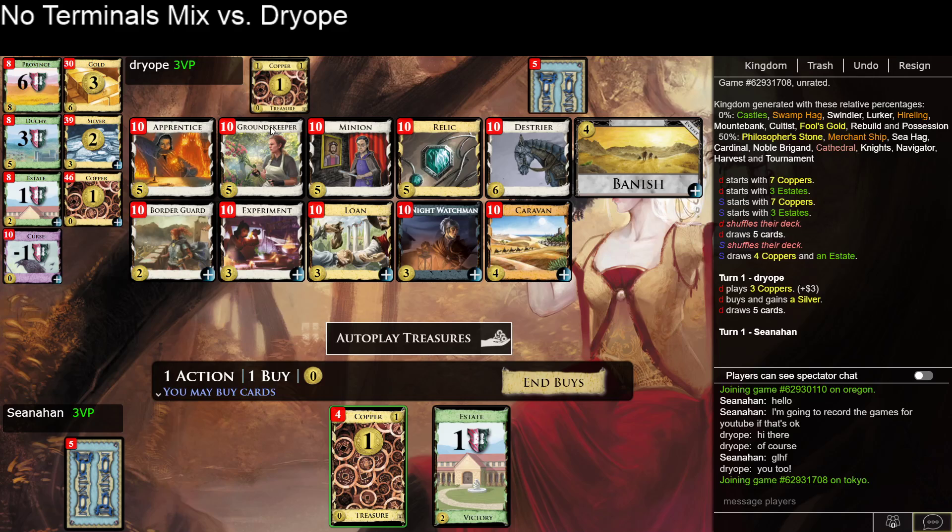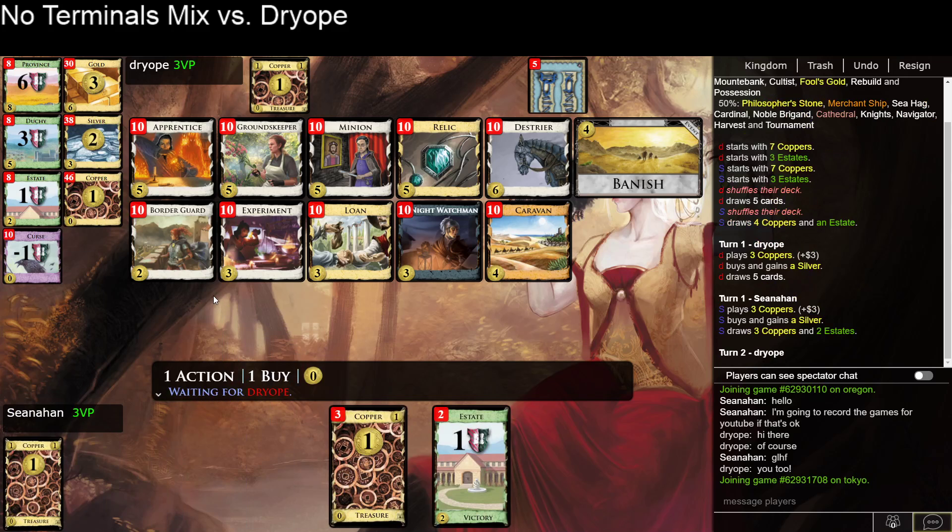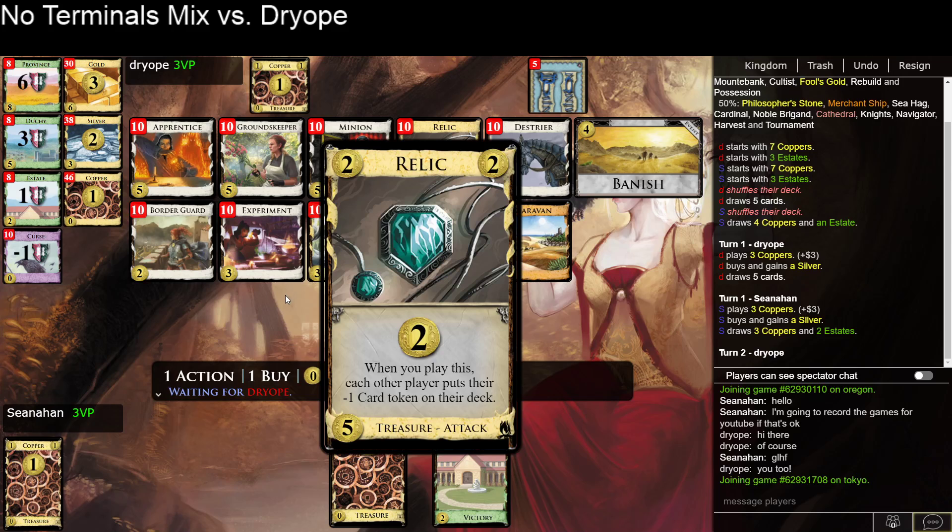I want to thin down quickly, which I think means loan. But I also want to get a relic fairly quickly and an apprentice to thin estates, although you can potentially thin estates with banish. So I may look to do that instead of apprentice. I think I'm certainly going to open one silver and experiments as well, to try to get a big banish off early and avoid having to do the loan stuff. Especially if I'm playing with a silver and a relic, the loan is often going to reveal a card I don't want to trash. The idea behind the experiments is to hopefully untap three or four, draw a bunch of cards, and be able to banish two or three estates quickly, then pick up maybe an apprentice, maybe a minion. But I think the first five wants to be relic — the attack is just annoying enough that it seems worthwhile.